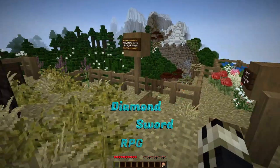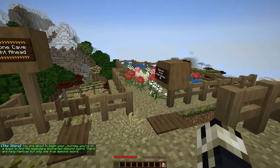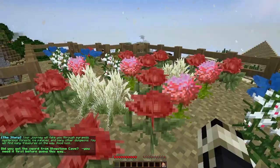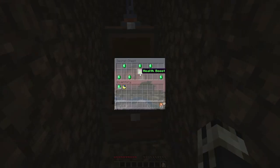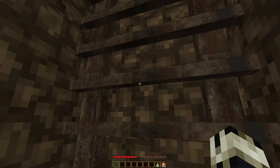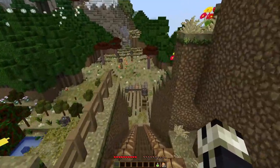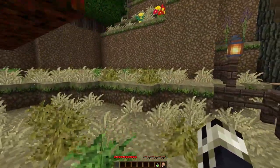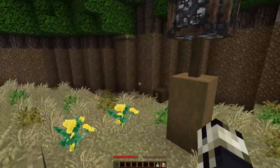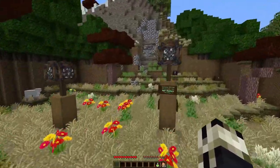Diamond Sword RPG — you're about to begin your journey on a quest to find the legendary enchanted diamond sword. There are many replicas but only one true diamond sword. There's actually something in the flower garden but I forget what it was. A health boost! I am super excited to begin this map. Our very first destination is Glowstone Cave straight ahead — but remember, when in a Mick map, always be exploring. There are usually many hidden chests full of all kinds of resources.